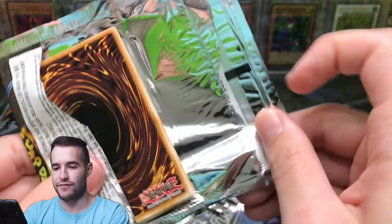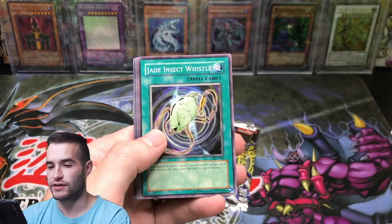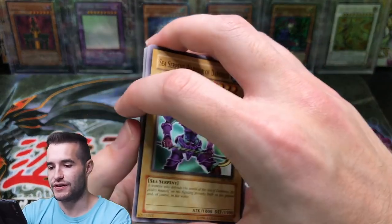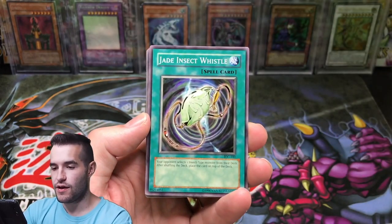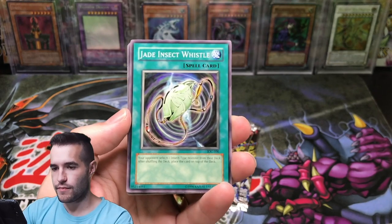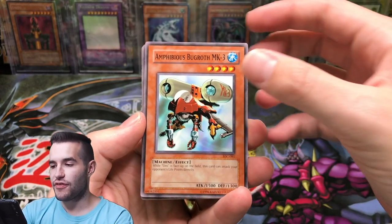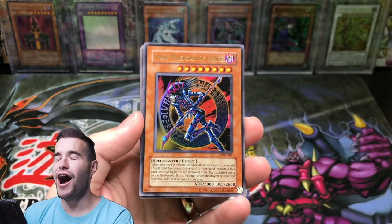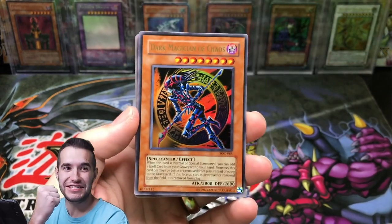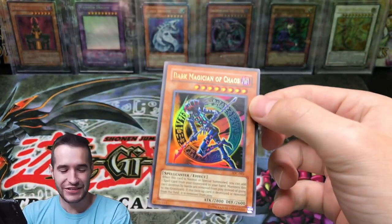Can we get a Secret? Or Black Luster Soldier? Sea Serpent Warrior of Darkness. Jade Insect Whistle, Amphibious Burgoth MK3 — Dark Magician of Chaos! Yes! We pulled it. Dark Magician of Chaos — that saves the day.